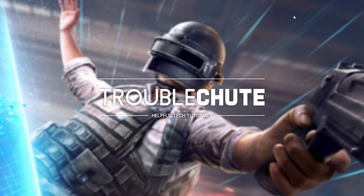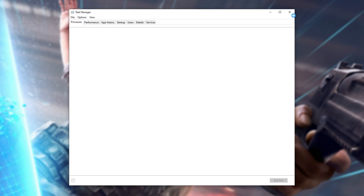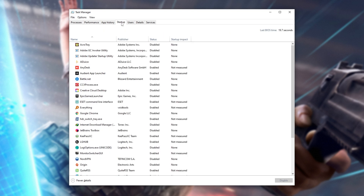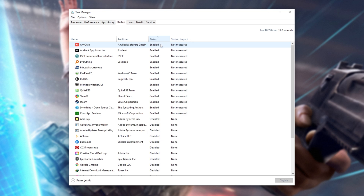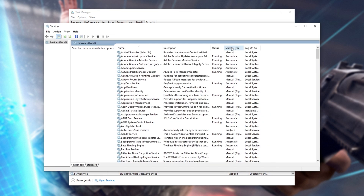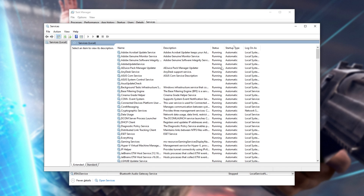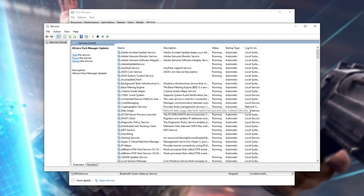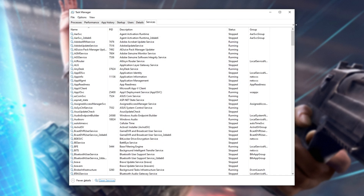With that out of the way, let's make sure we have as little running as possible so that we can get the best performance in-game with the most available resources. Hold Control-Shift and press Escape to bring up the Task Manager, and inside simply go through the list closing whatever programs you don't need. Then head across to the Startup tab at the very top and sort by Status. Everything listed as Enabled starts up when your computer logs in — if you see something you don't necessarily need, right-click it and click Disable. If you're a power user, you can head across to the Services tab and click Open Services. Inside, sort by Startup Type — everything listed as Automatic starts up when your computer starts. If you see something you don't need, double-click on it, choose Startup Type Manual, and click OK. That way we have as many resources available as possible.